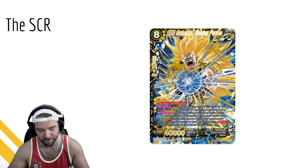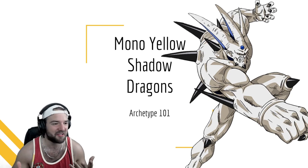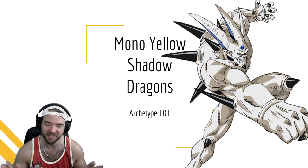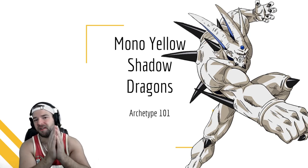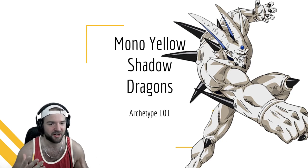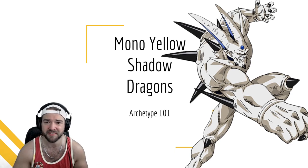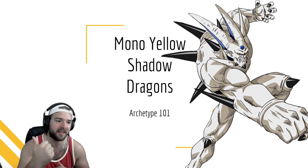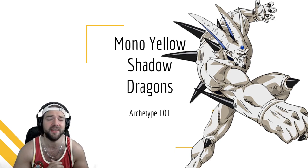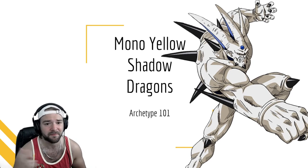Hey, it's another Gotenks card - I will always accept adolescence Gotenks, I think he's a super great character. That wraps up Mono Yellow Shadow Dragons. Obviously I'm a little rusty, it's been a minute since I've been back. Trying to get these through before the release so you can decide what you want to play in BT10 going forward. Let me know if I got anything wrong - I think the archetype is kind of open because there are a lot of cards that aren't there that should be. If you like the video hit that like button, hit subscribe for more Archetype 101s going into Set 10, and I'll see you guys on the next one.